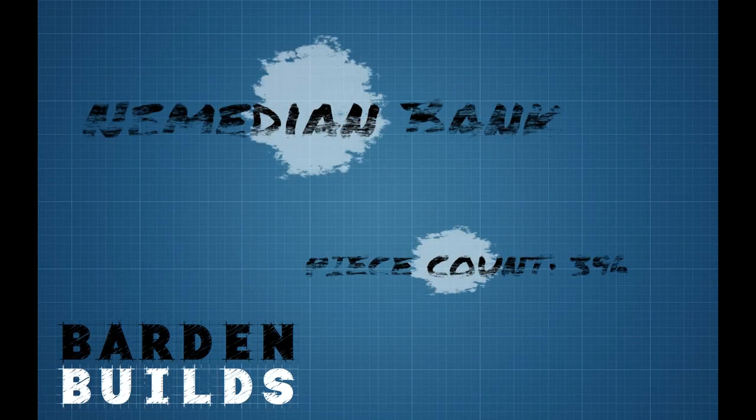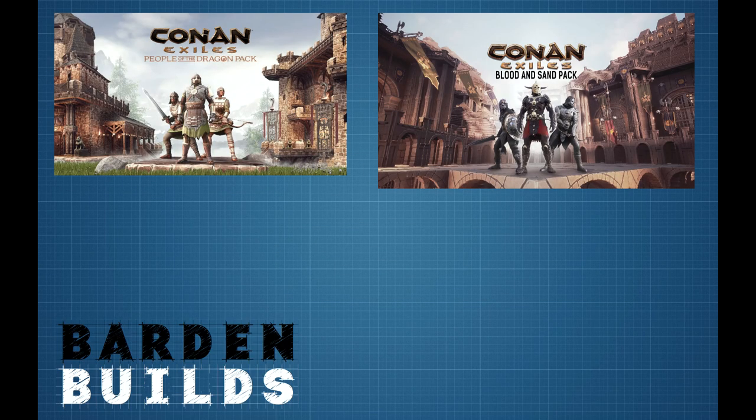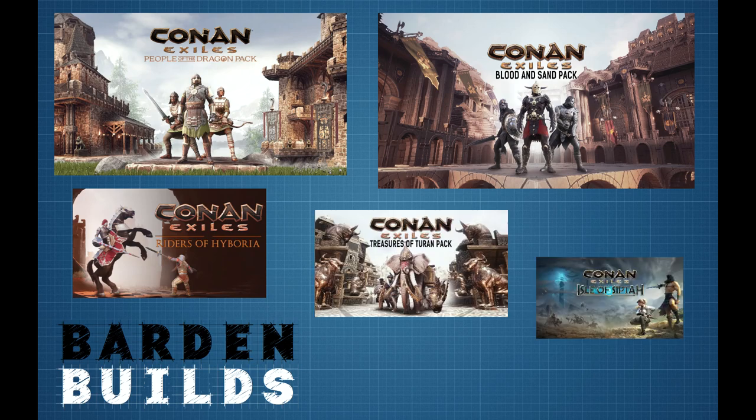What is up? In this video, I'm gonna be showing you how to build a Numidian Bank. For the build, you'll need the following DLCs: People of the Dragon, Blood and Sand, Riders of Hyboria, Treasures of Turan, and the Isle of Sipta.